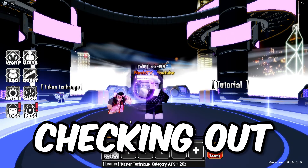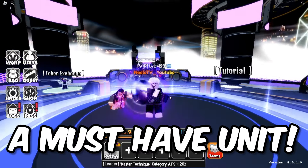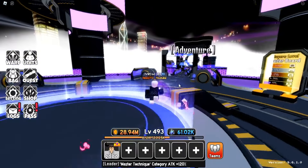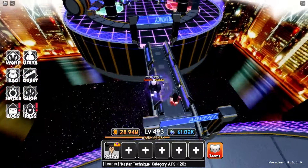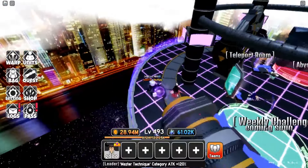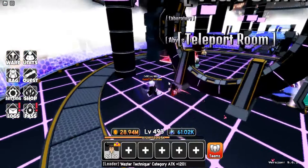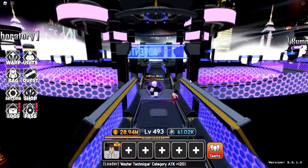Today we'll be checking out SID, a unit that is probably a must-have and easily in the top 5 category for the game. This guy is from an anime called The Eminence of Shadow. I've never watched that anime, I have no idea what it's about, but this guy actually reminds me a lot of Dark Magician from Yu-Gi-Oh! Nonetheless, I'll jump right into it.